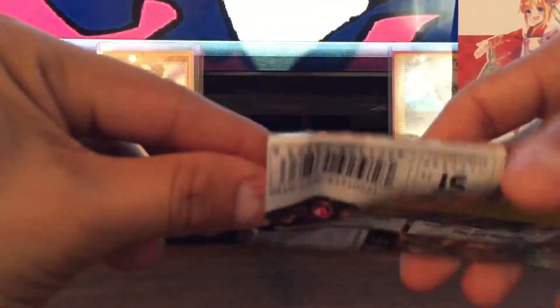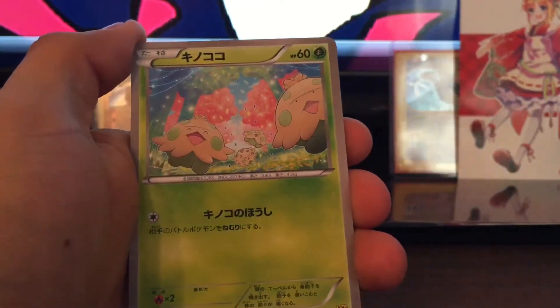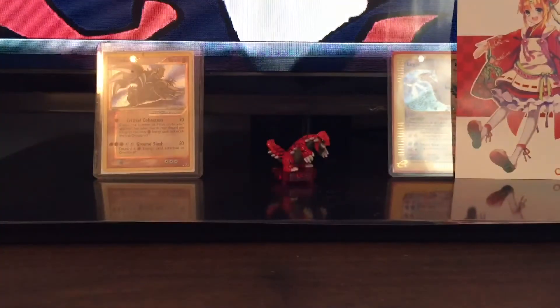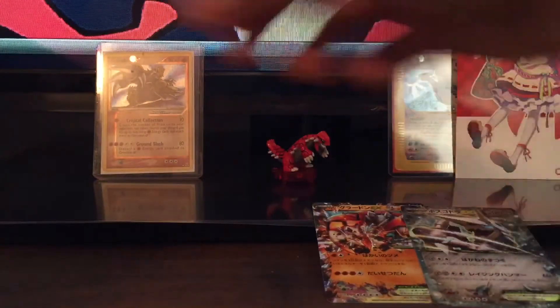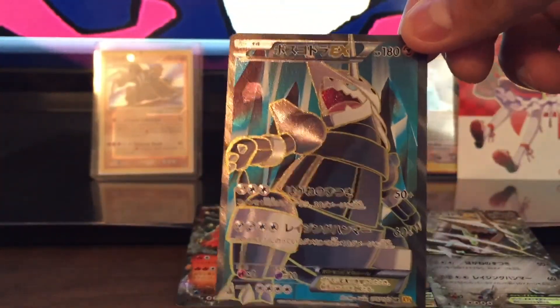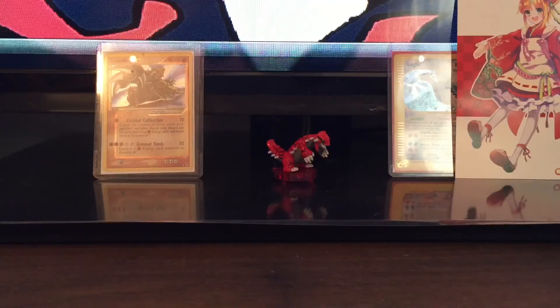And the last pack — got Nidoran, Nidorina, Skarmory, Torchic, Sceptile, and Escadrillo. All right, so from this box you got a Gardevoir EX, a Kamerupt EX, and a Full Art Gardevoir EX. Hopefully you can pull a Full Art Gardevoir on the next two boxes. But that's it for this box — hope you enjoyed it, thank you for watching, see ya!